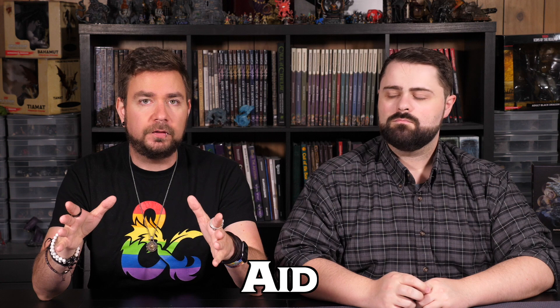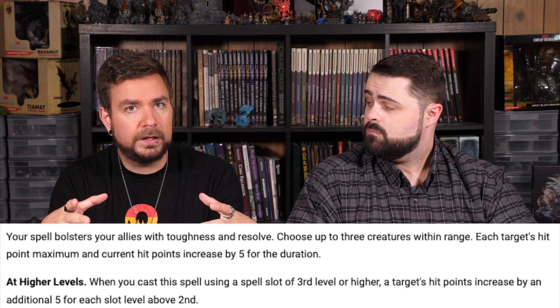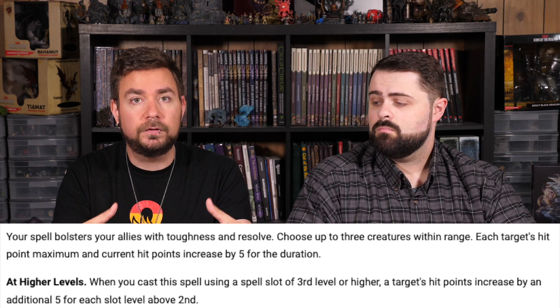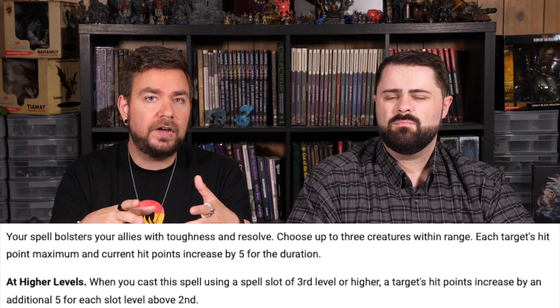This next spell gets a category all to itself — and that spell is Aid. Aid always lets you target 3 creatures, but what changes when you upcast it is how much you increase the targets' hit point maximum. As you upcast Aid, you can add 20 or 30 hit points to characters going out for their day of adventure. When you pair this with the fact that Aid increases a hit point maximum instead of adding temporary hit points, and combine it with spells like Hero's Feast or a feat like Inspiring Leader, you can buff your party to almost double their hit points for the day.